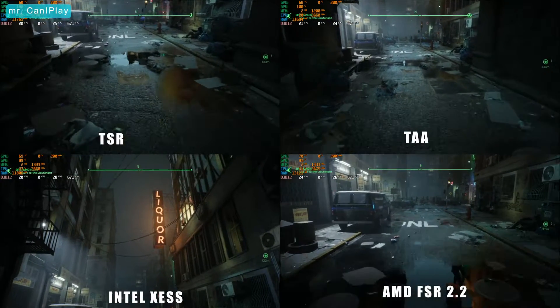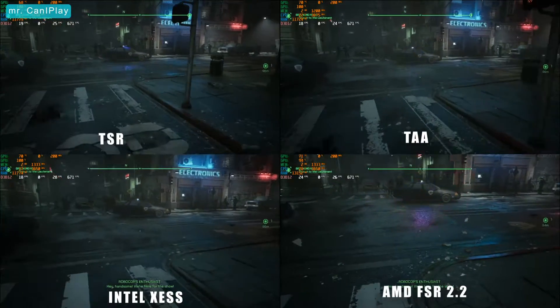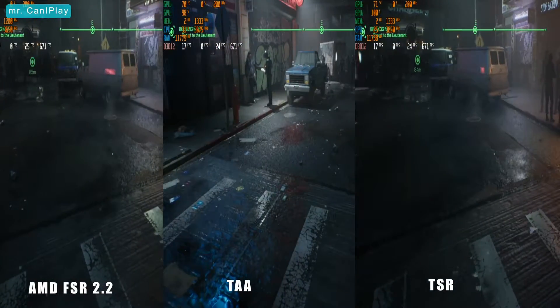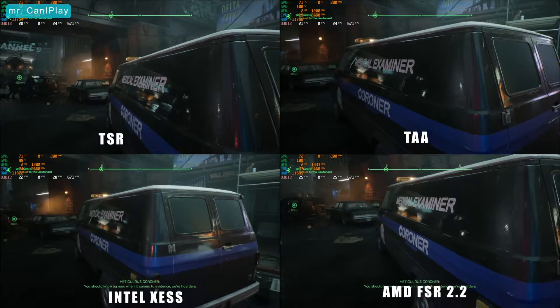Texture quality, reflections, and shadows look good with Intel XSS with a lot of detail. AMD FSR on the other hand sacrifices reflection and texture compared to the others in order to give more frame rates. The TSR option comes with more lighting and less reflection, making the game look good but at low performance with a maximum FPS of only 17.